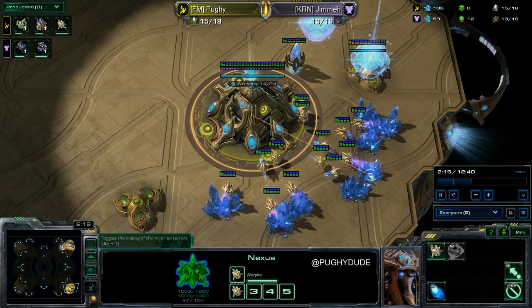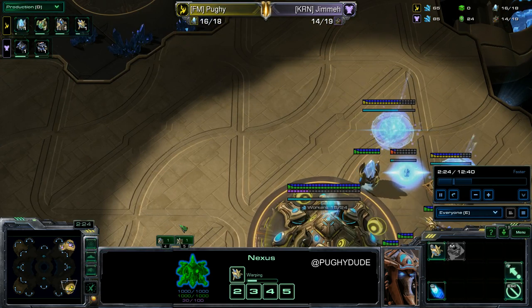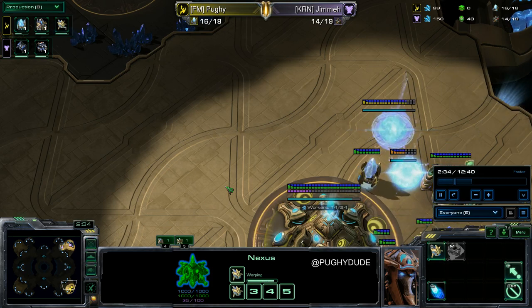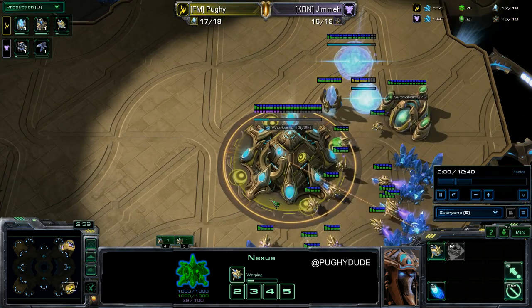He's got some sick unit control. I forced the situation here to try and relate it as much as possible to a real game. So the rules are: two Reapers, I have a Stalker, and he just has to kill as many probes as possible. We're going to talk about the micro and the little techniques that happen with it.